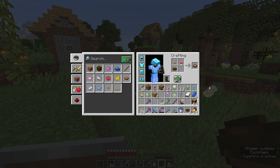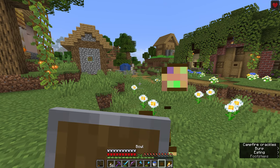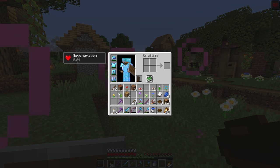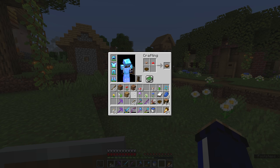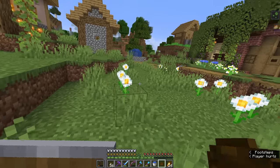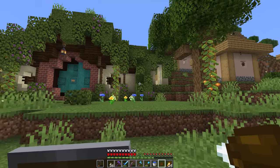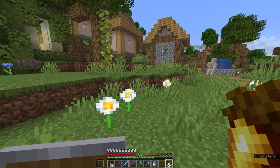Every suspicious stew starts with a base of mushroom soup, and adding a flower turns it into suspicious stew. We'll start with the oxeye daisy — eating this gives you a quick burst of regeneration, about 8 seconds before the effect wears off. That's useful to know if you plan on crafting a lily of the valley suspicious stew, because that one gives you 12 seconds of the poison effect. I'm taking a little bit of damage but my armor is absorbing most of it — and in fact I didn't take a single heart of damage, because my armor is just that good.